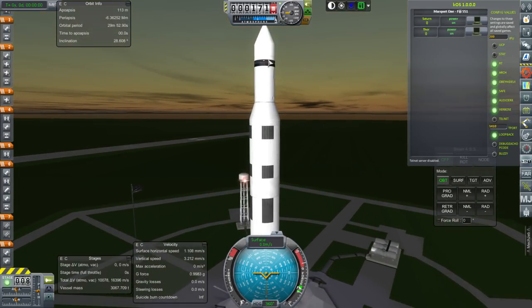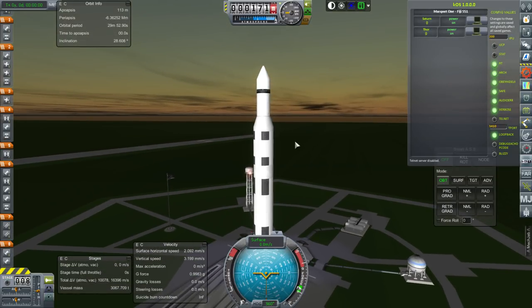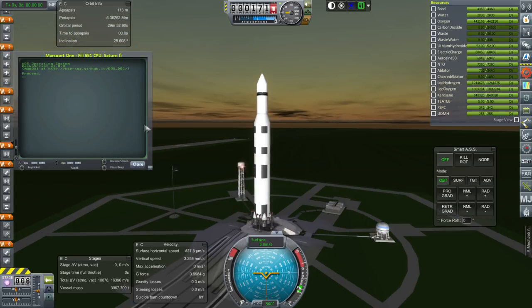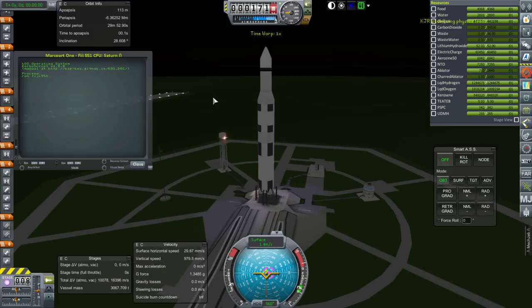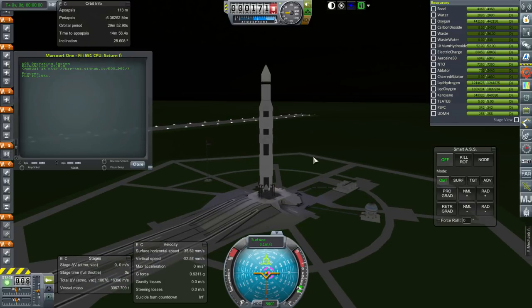This one still has the Saturn instrument unit on the third stage, but on other variants I might move that down and just use a Delta Avionics package, because we don't really need the heavy Saturn instrument unit all the way up there. I think that'll be a fine place to load up this script — I already inputted it in. Run Fiji 551. This is the first time in playing this career mode that I've wished I had more than one launchpad. Here we go — first launch of a Saturn V in this save, as far as I remember.